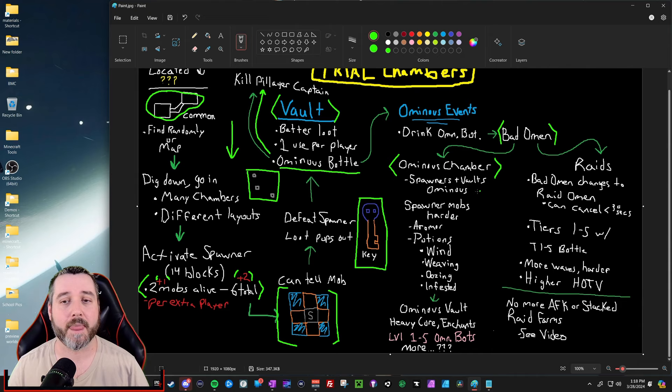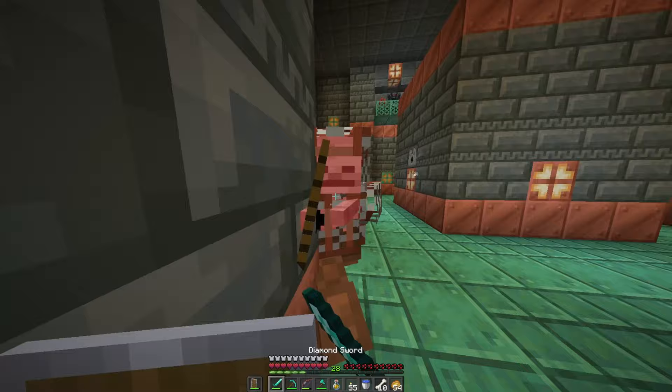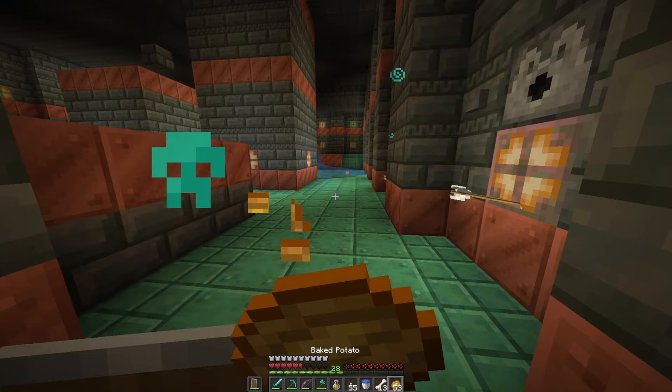Going into a trial chamber with bad omen essentially changes the status of the spawners and vaults inside. The trial spawners are going to be harder — the spawners and vaults will be a different color, kind of like a soul flame color. The spawner mobs are going to be potentially harder. One thing we definitely know is that mobs that can wear armor will mostly be wearing armor when they spawn in — probably with a chance to have enchanted armor. Skeletons, zombies, and other mobs that can normally have armor equipped will have armor equipped most of the time, which will also have armor trim on it — though you cannot obtain this armor as it won't drop.